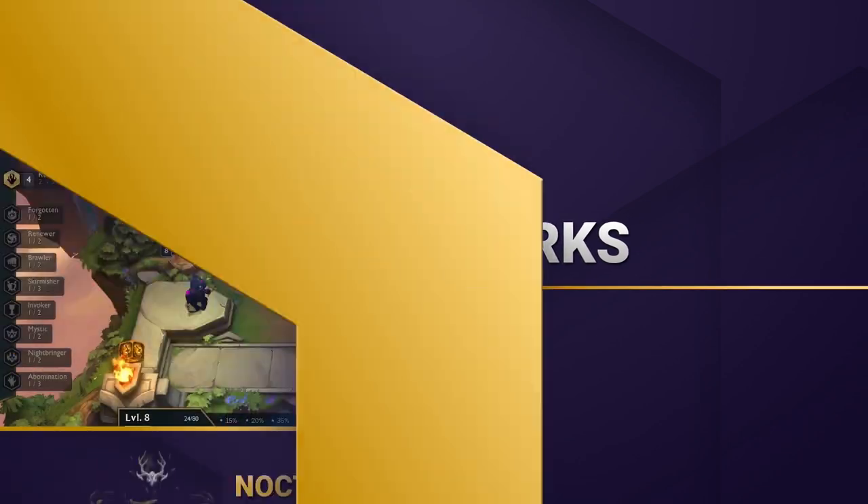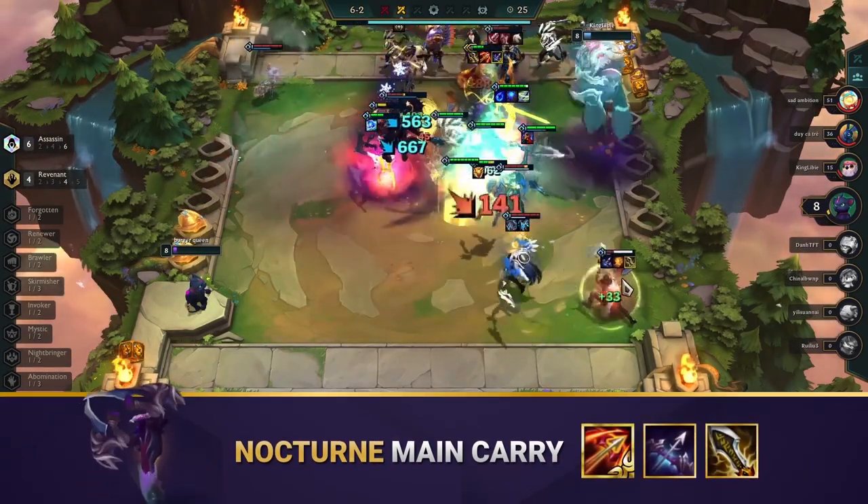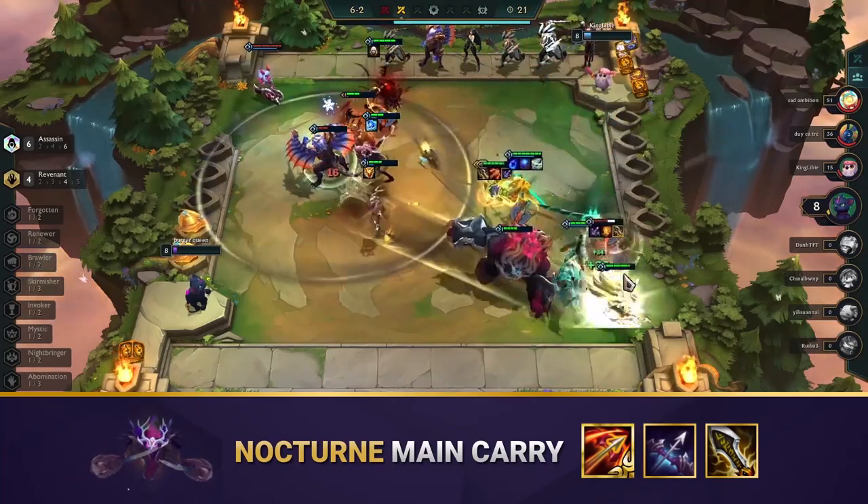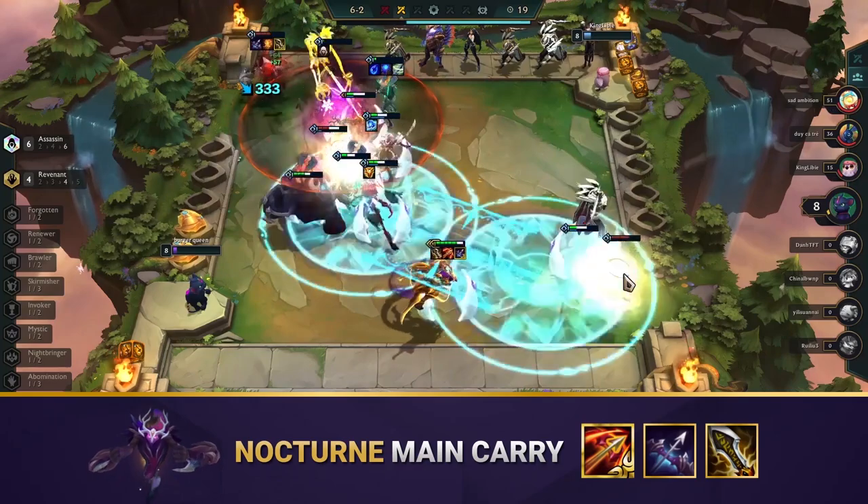This is an assassin comp with Nocturne as the main carry. Since he's a 3 cost unit, you'll want to 3 star him to keep pace with 4 cost carries later. The rest of the team uses Revenance to provide frontline and buff up Nocturne.